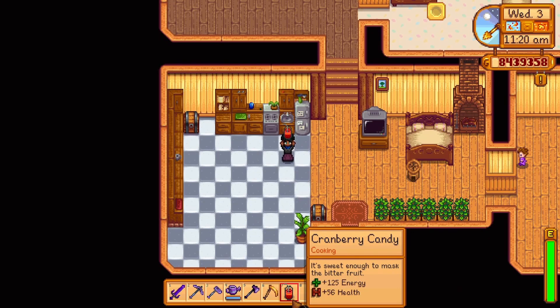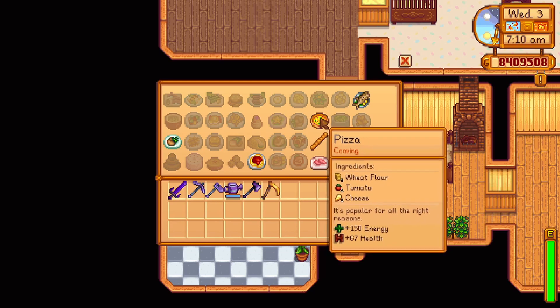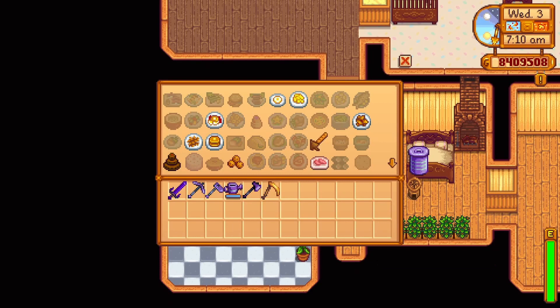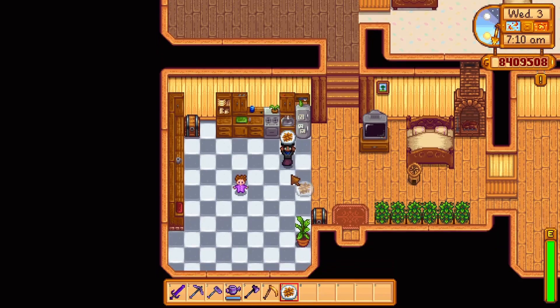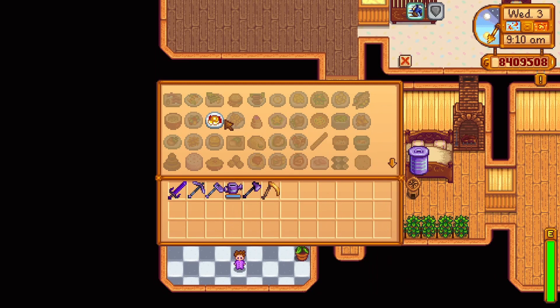Now for Year 2 items. Spring Day 7 Year 2 offers the recipe for a pizza — one wheat flour, one tomato, and one cheese, replenishing 150 energy and 67 health, also buyable from the Star Drop Saloon for 150 gold. Spring 14 Year 2 offers hash brown — one potato and one oil, replenishing 90 energy and 40 health and increasing your farming skill by 1 point for 5 minutes and 35 seconds. The recipe can also be bought from the Star Drop Saloon for 50 gold.